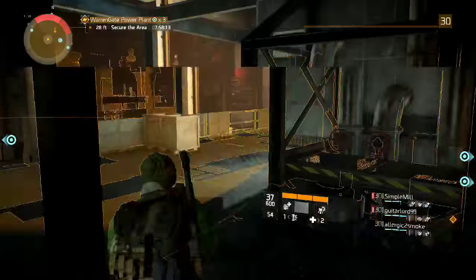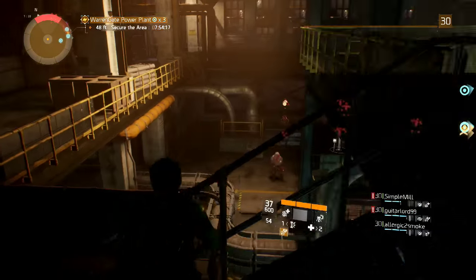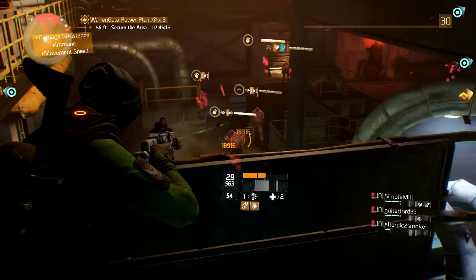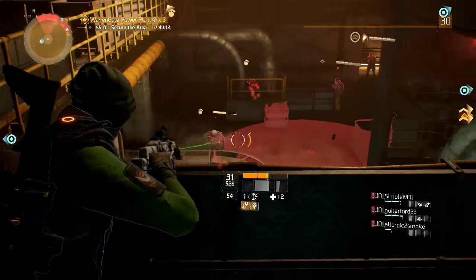Communication and tactics are the only way you are going to pull through, and when you do, the game's best gear is waiting for you on the other side. Completing challenges banks up Phoenix credits that help you not only in the next challenge ahead, but in the Dark Zone as well.